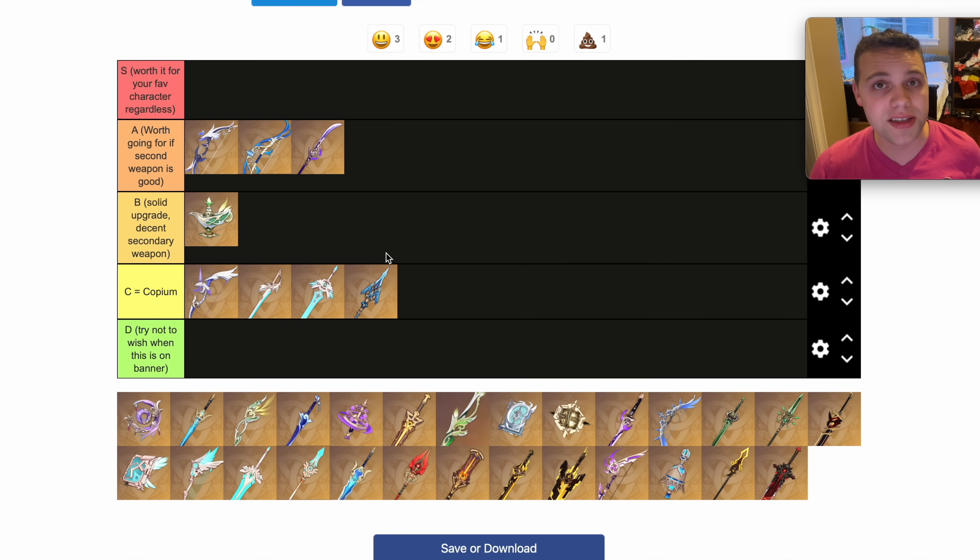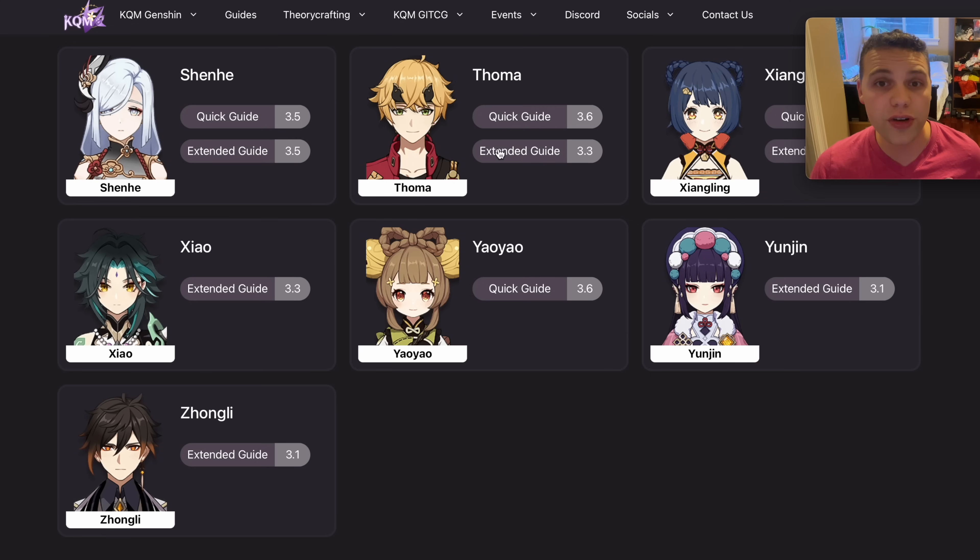The Engulfing Lightning I would put in the same tier. Because the Catch is so high value, the Engulfing Lightning isn't as massive of an upgrade as it would be otherwise. And because often the Favonius Lance has equal or greater value in a different way, I wouldn't put it in S tier, but it is a pretty solid weapon. It is Xiangling's best weapon, one of Shenhe's best weapons, Raiden's best weapon, and it's even pretty good on Zhongli.